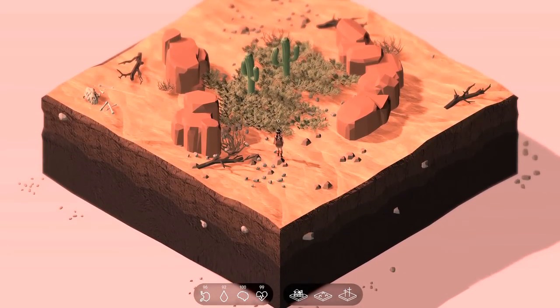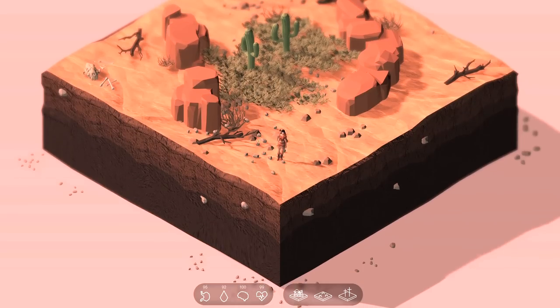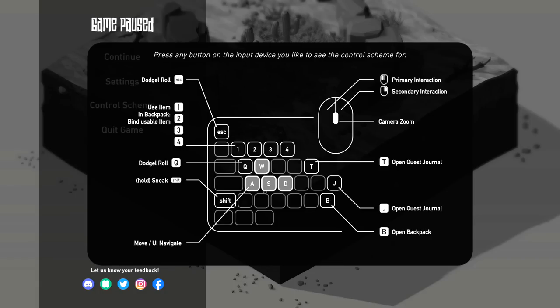All right, so here we are at the beginning of the game. There's not a whole lot we can do right now, but if we press the B key, you can go to your backpack. I'll give you a quick look at the entire control scheme, just in case you wanted to know exactly what it is that I'm doing. You can do a dodge roll, apparently, with the escape key — the old dodge roll.